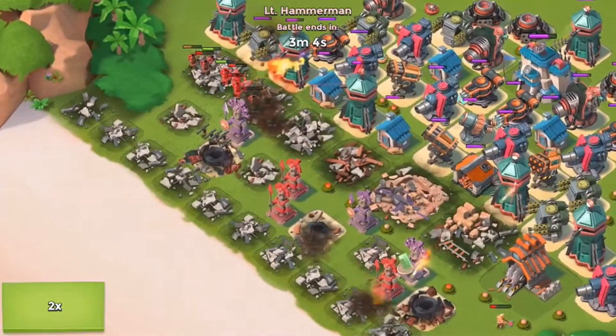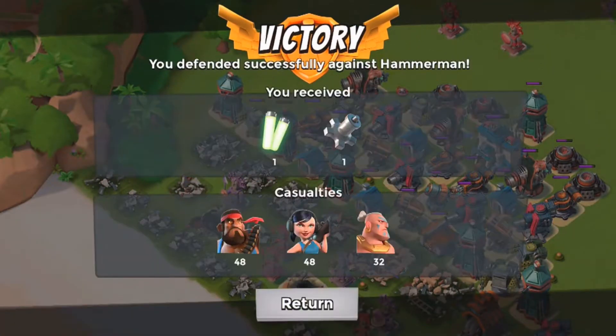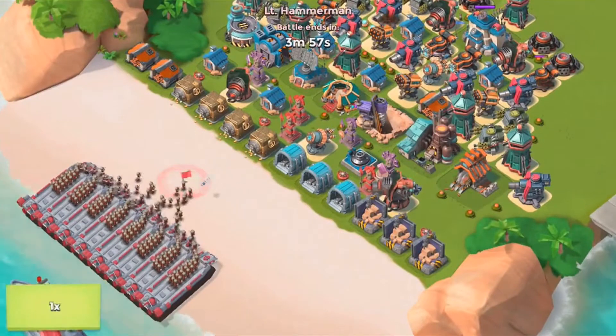We need to kill the heavies ASAP. Yeah, this is going to be easy - I was getting worried for a moment because when there's zookas behind a huge all-heavy wave, that's when you start getting a little scared for your base. But okay, here we are, jumping into fleet number two.